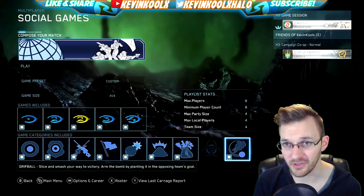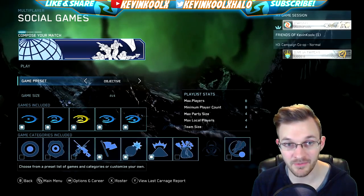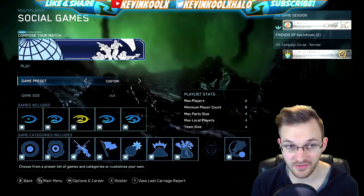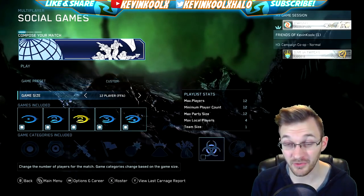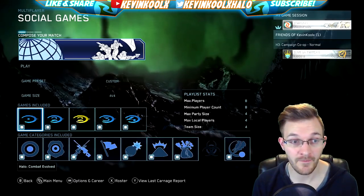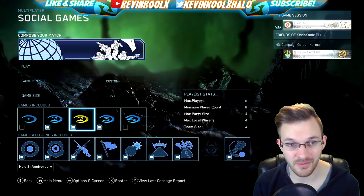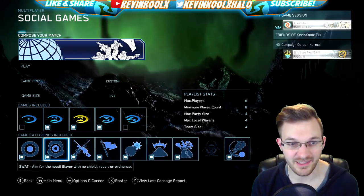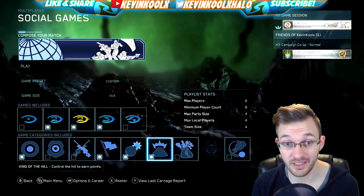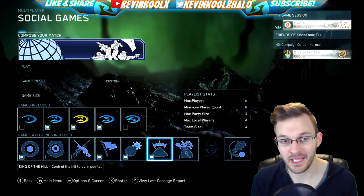Having everything selected by default helps unaware players or players who don't care, giving them all options so they're more likely to find matches. You get preset setups: any, slayer, objective, big team battle, SWAT, and more. You can do 4v4s, 12-player free-for-all (infection only), or 8-player big team battle. I mainly played custom setup — I clicked off CE, played a lot of Halo 2, Halo 2 Anniversary, and Halo 3, deselected SWAT, snipers, action sack, and drift ball. I was finding matches super quick.